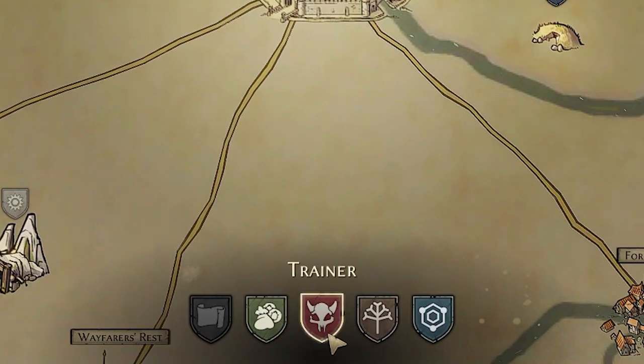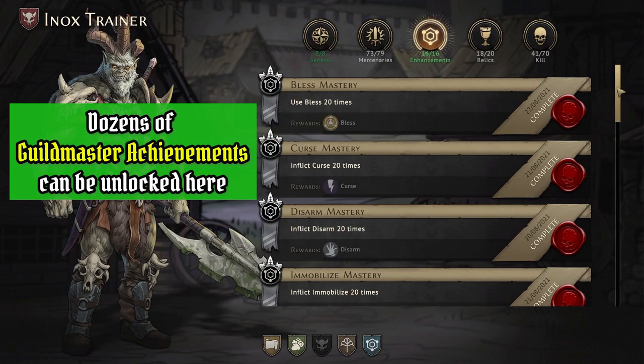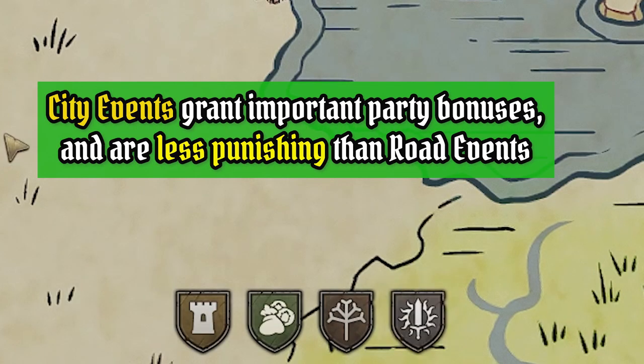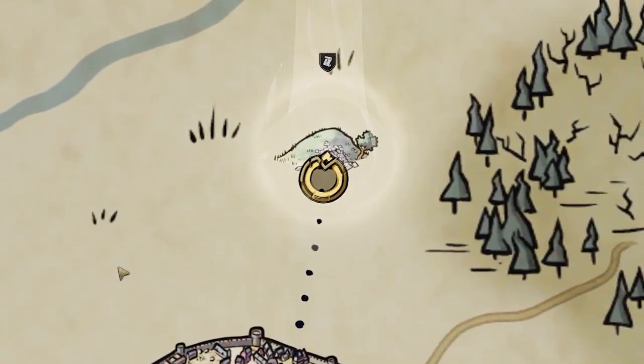In guildmaster mode only, you have the trainer tab, and this is where you go if you want to find out what the requirements are for unlocking the secret classes. There are lists of different achievements you can accomplish. Finally, this flashing icon is the city events tab, and when it's flashing it means there is an available city event for you to participate in. That was a lot to go over — let's get out of the city and into one of the dungeons to see what the interface looks like.